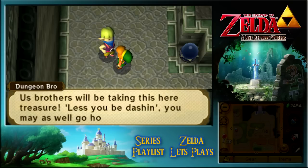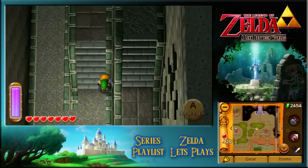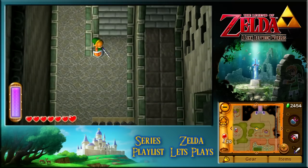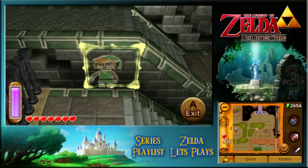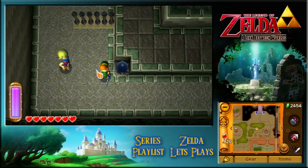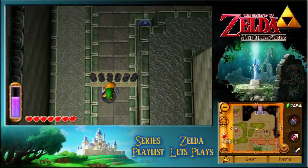These brothers will be taking the treasure here, unless you be dashing - you may as well go home now. Treasure, you say? Now what have we got going on here - we need to dash supposedly and there's no way to merge past them. Well, that says just kind of cheat. We've got to go past two grates.